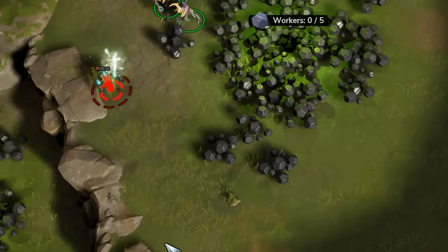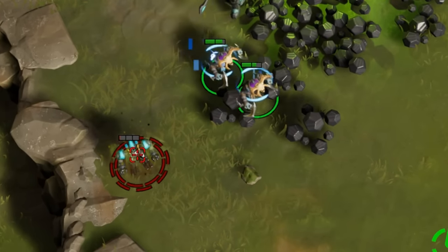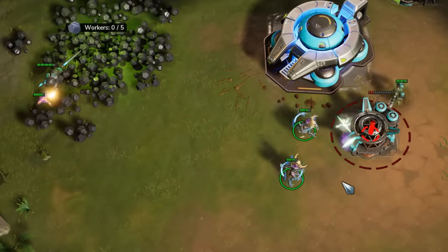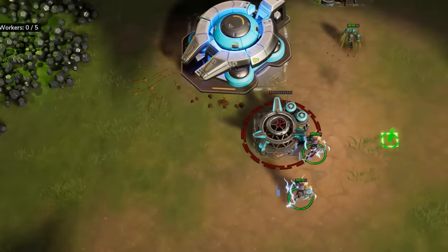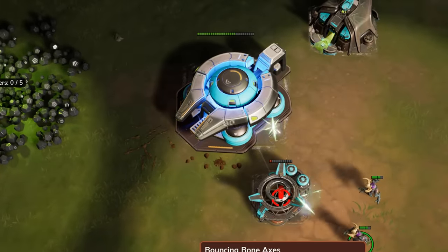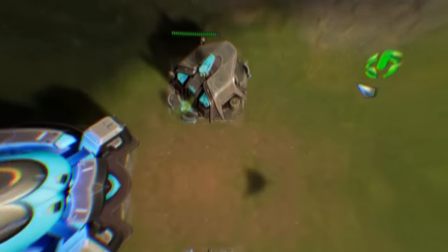When a unit is infested and it dies, it will spawn a Fiend, and that Fiend will join your army. This can help turn the tides or snowball an already won fight if your opponent doesn't retreat when it's appropriate to.